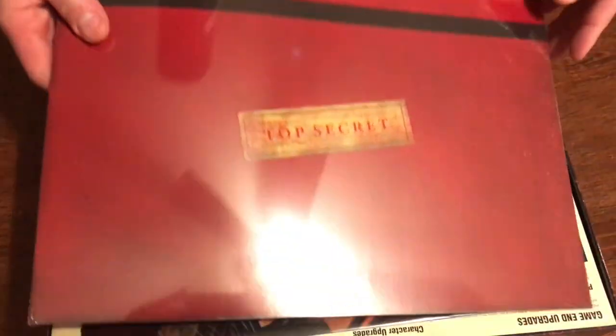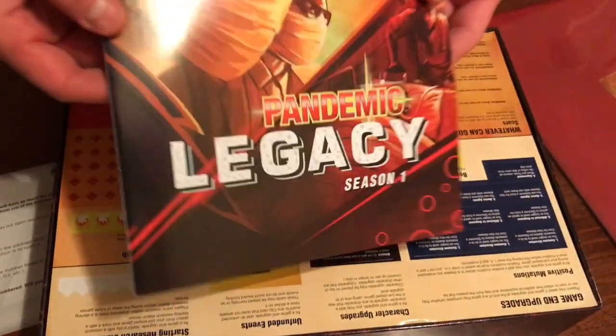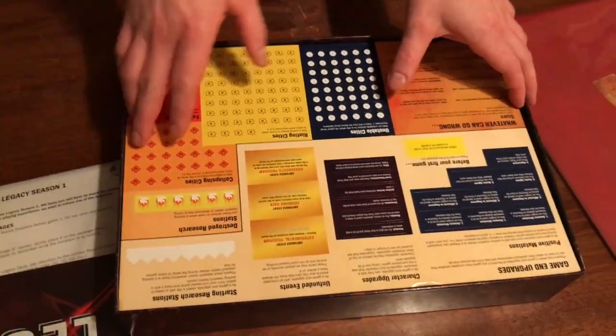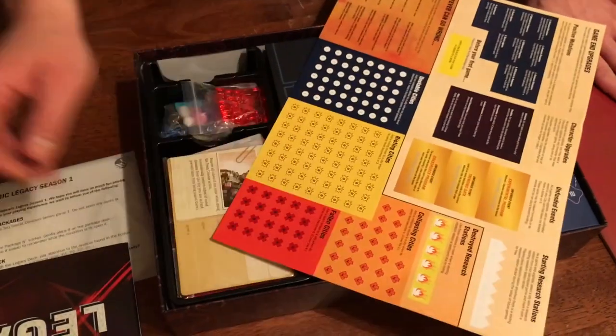Top secret. Now I haven't actually opened this already once before and read through this — I was curious how it worked. From what I've seen, he opened these to do the missions. These stickers change the game. When things happen, you put the stickers down on the board and different things like that. You play off of those.